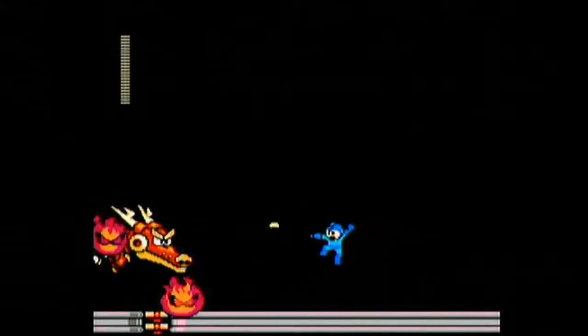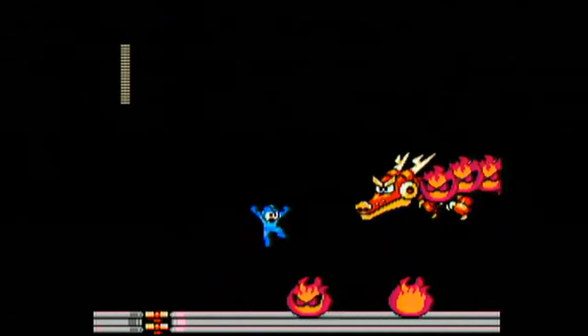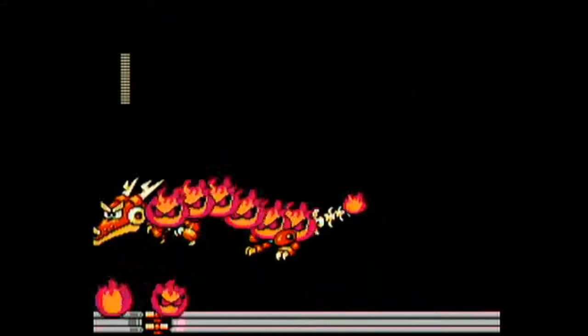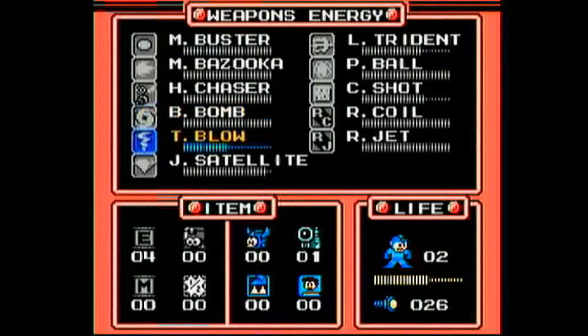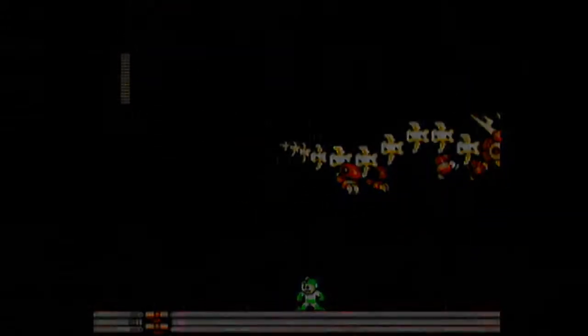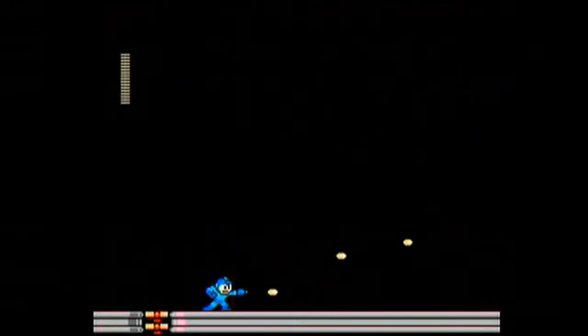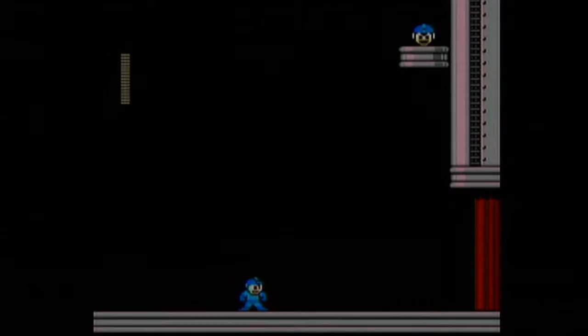I'm just so bad at hitting this guy. No matter what, he always hits me somehow. I'm not sure how to dodge his fireball pattern — he's always too low to the ground when he uses it. If anybody knows how exactly to dodge this guy, please tell me. I could probably look up a video, but that's kind of too specific for my tastes. And he goes down. That is our checkpoint for the first level of Wily stage 1.